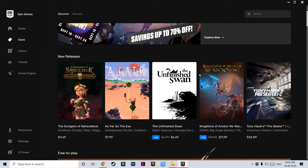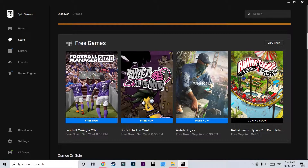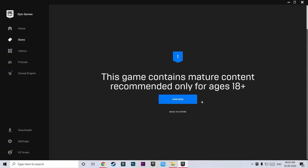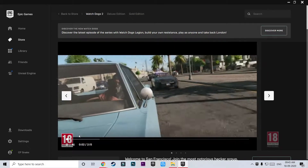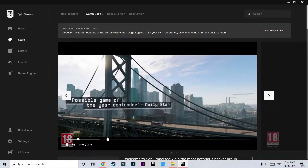The first thing you need to do is download Epic Games Store if you don't already have it. Once you do that, open it and search for Watch Dogs 2, or you can just find it in the store. Once you are here, you can watch the beautiful trailer of Watch Dogs 2 — set in San Francisco — with its awesome gameplay.